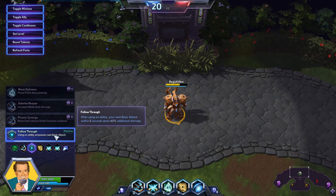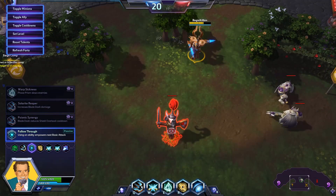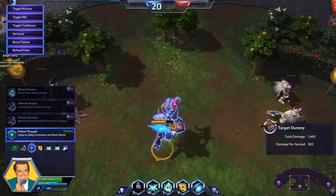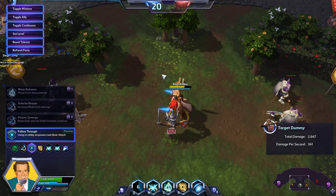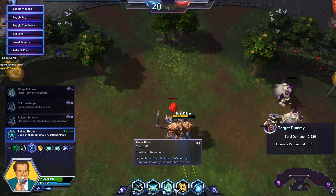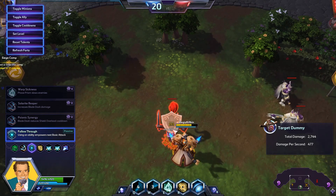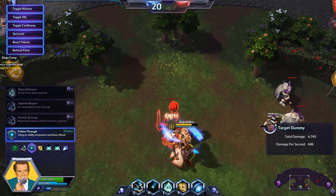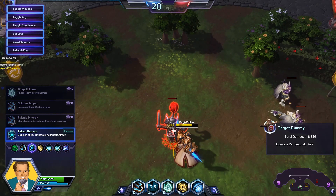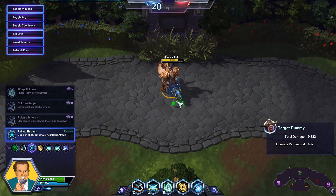At level seven, we're going to go with Follow-Through. After using an ability, your next basic attack within six seconds deals forty percent additional damage. Standard attacks are hitting for 293 with our build currently, but any time we use a dash it hits for 390 — almost 100 extra damage just from casting an ability. Your W has a very short cooldown, meaning you get those Follow-Through attack bonuses very, very often. Follow-Through is going to be pretty key to increasing your damage output.